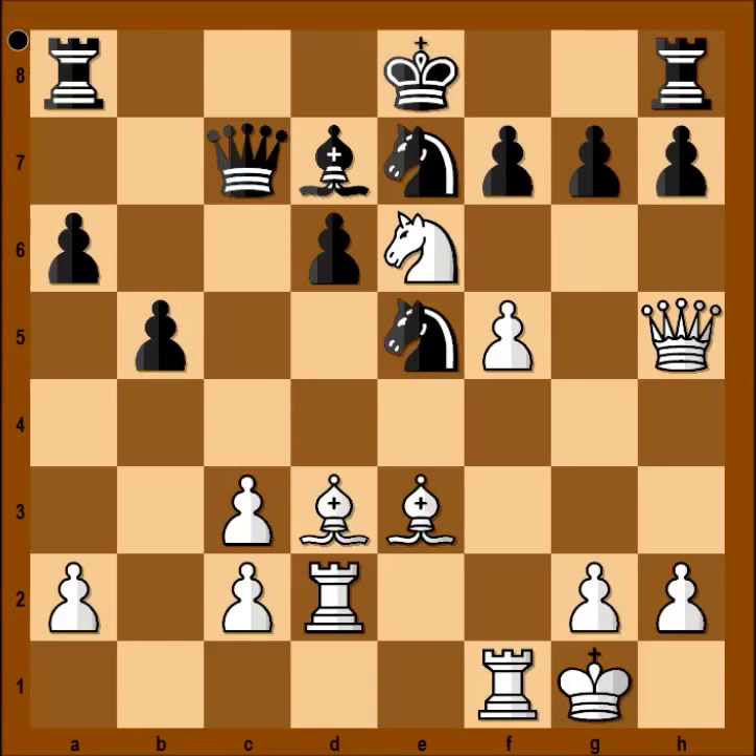Knight to e6 — attacking the queen and the pawn on g7. And black can't let this knight stay on e6. The pawn on f7 is pinned. So black captured the knight with the bishop. Pawn takes bishop. Pressure is on the pawn on f7.